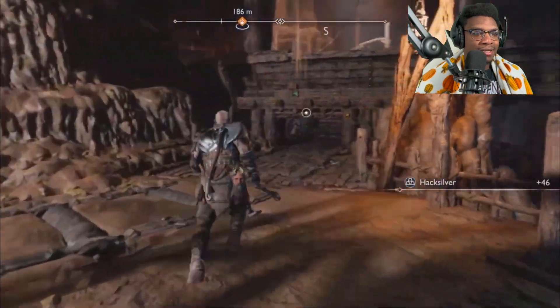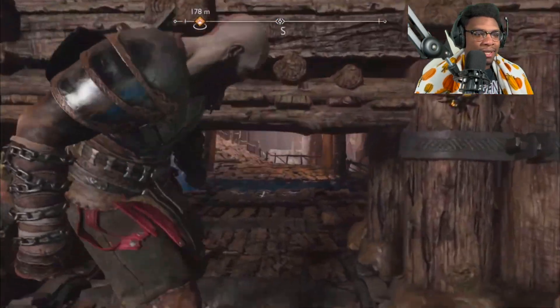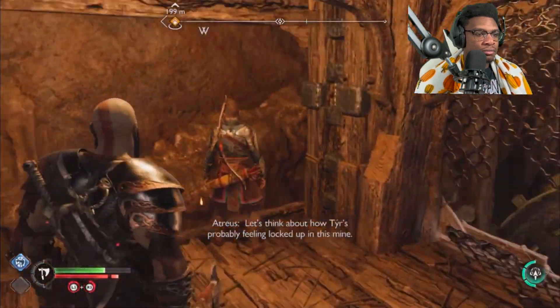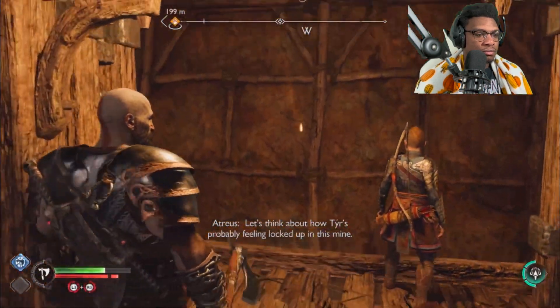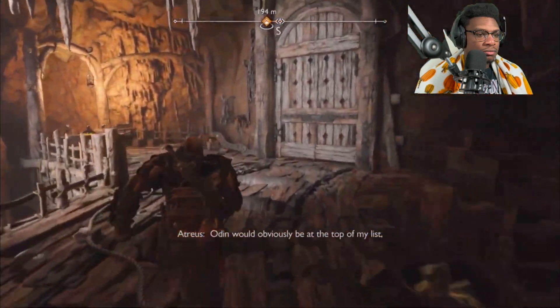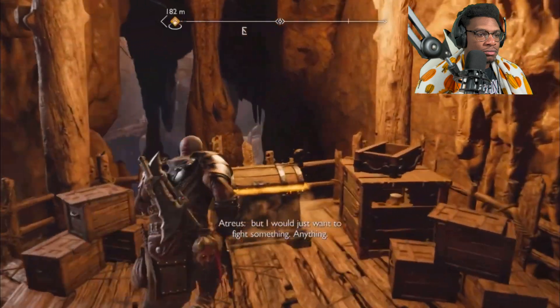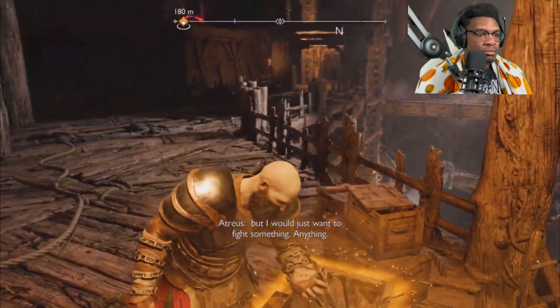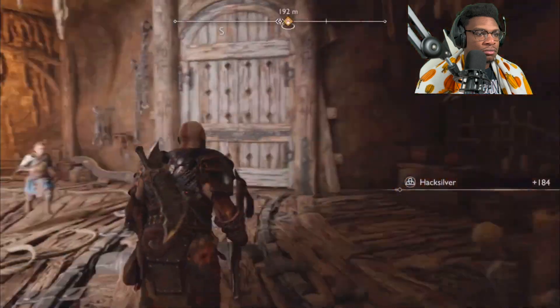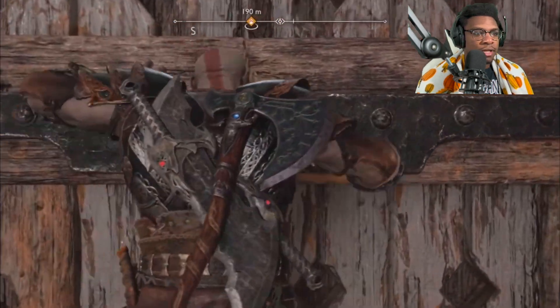Let's get back to the elevator. New exercise: let's think about how Tyr's probably feeling locked up in this mine. If I were imprisoned by Odin and finally freed, Odin would obviously be at the top of my list. But I would just want to fight something — anything — even if it was just to know I still could. How do we get up there? I see that chest.